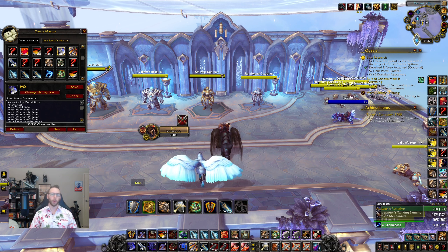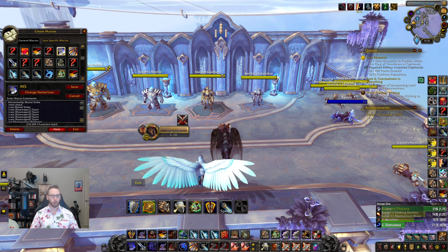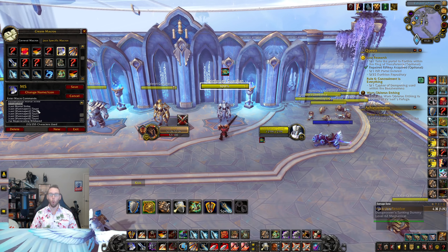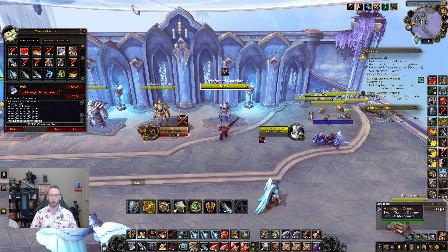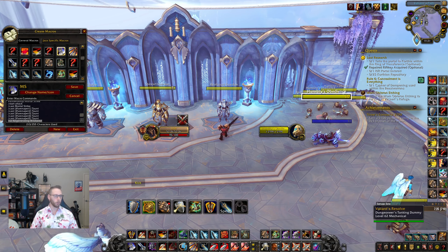Your first macro is a Mortal Strike macro — not just to use the ability, but to fulfill multiple functions. It has a start attack to engage auto-attacking, it casts Mortal Strike, and it taunts all five arena pets. I've also got '/tar Regenerating Wild Seed' in there, so if the seed procs, I don't need to click the nameplate — I just press the macro and it targets the seed automatically.